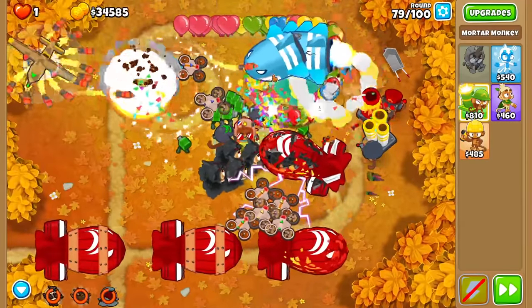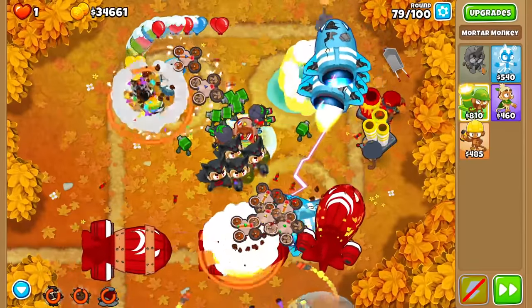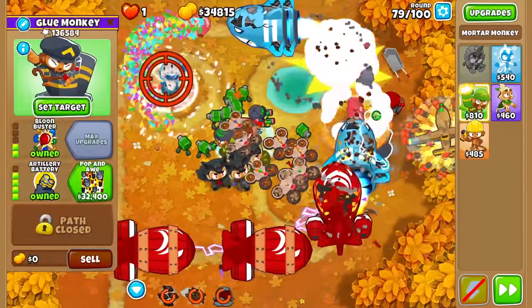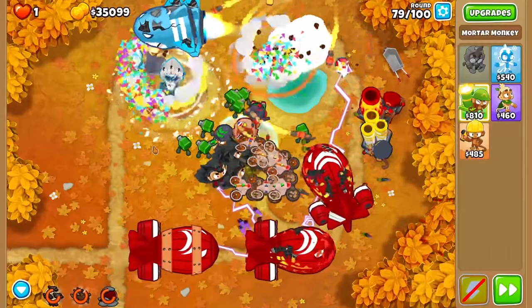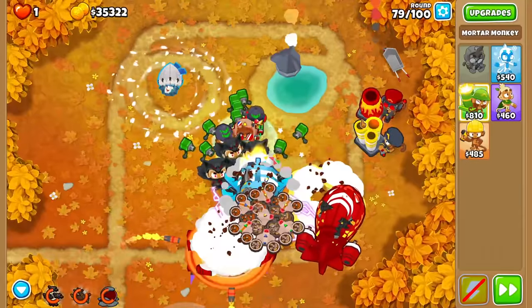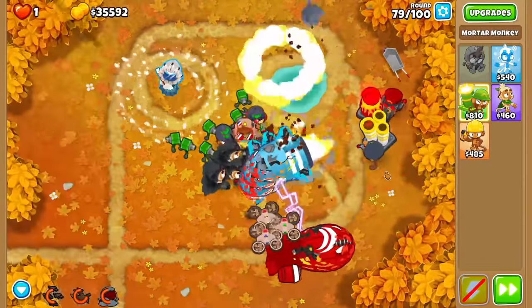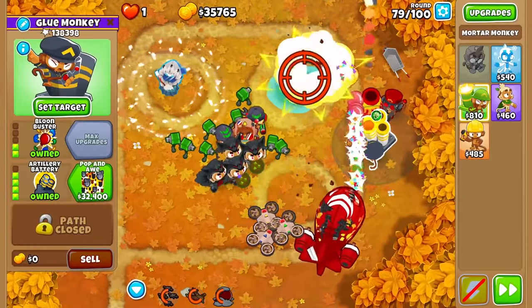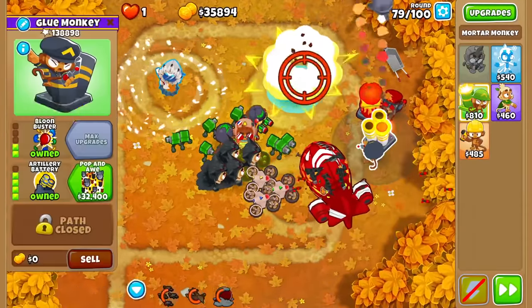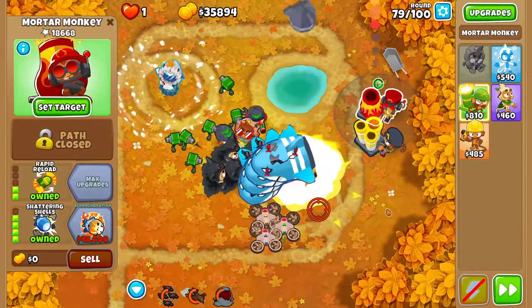All the regen Bloons are no longer regen Bloons because of my Heart of the Oak Druids — beautiful. Regen is just about overwhelming us here. Will our Mortar be strong enough to stop them all? There are MOABs all the way in the very back. Looks like we do defend. We have $35,000 saved up, which is scary. But it looks like the UCAV is going to save the day, and we do end up popping round 79.